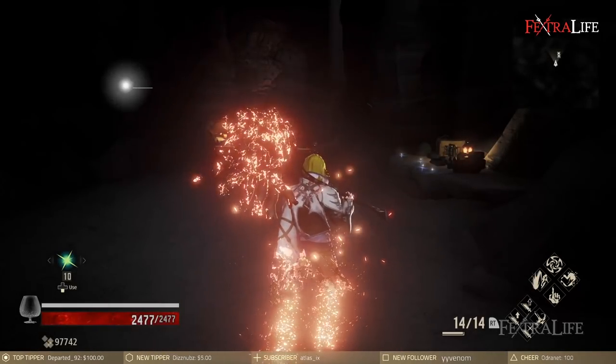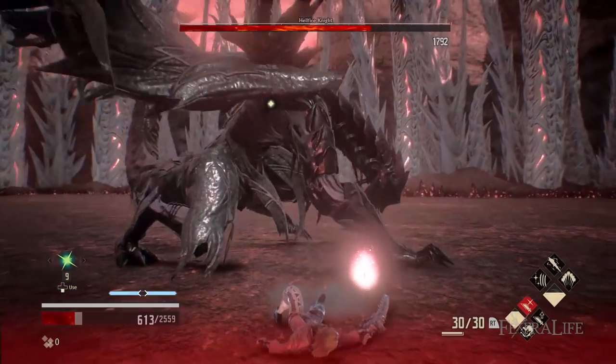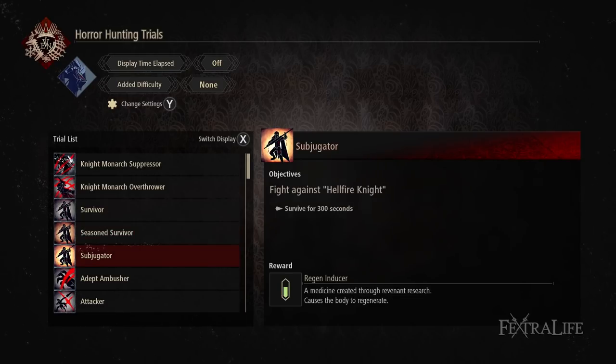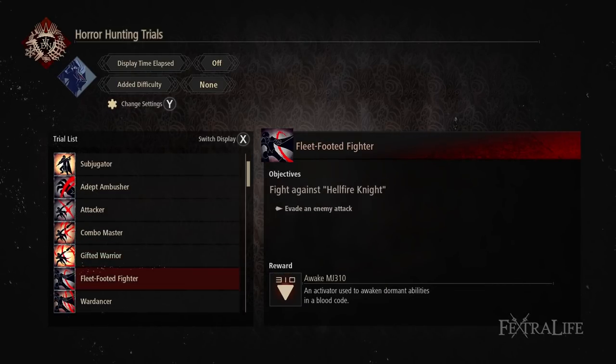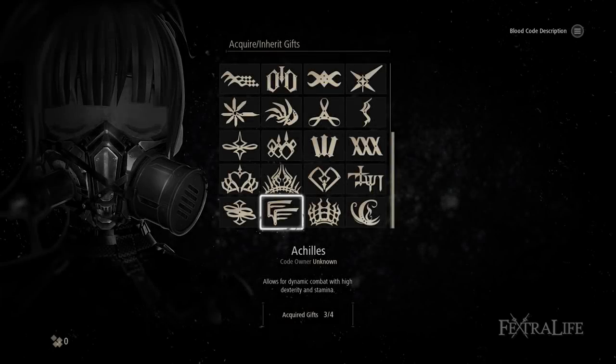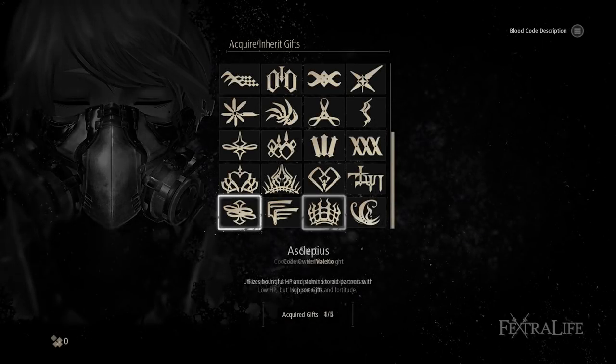The entire DLC essentially revolves around fighting the Hellfire Knight — doing certain challenges like trying not to get hit, doing a certain amount of damage, increasing his difficulty and beating him, doing a pipe-only run — things like this in order to get rewards. There are three new Blood Codes and they essentially fill three roles.